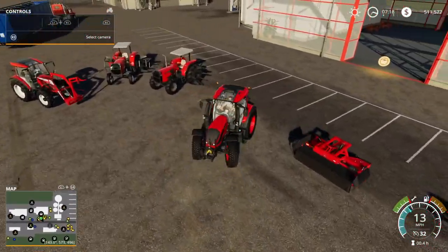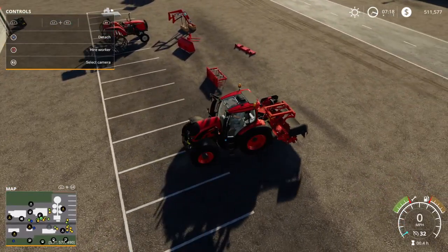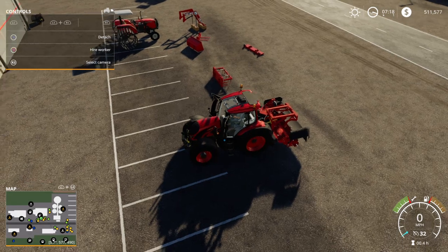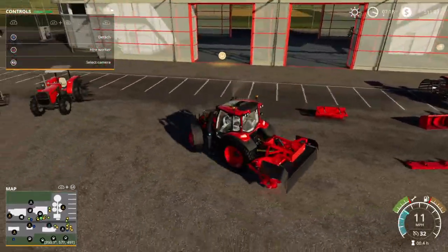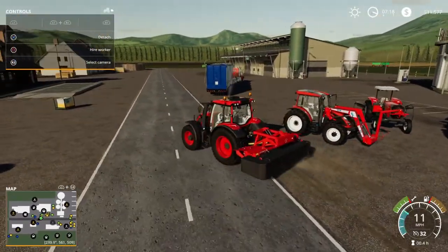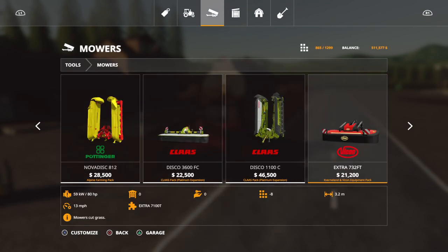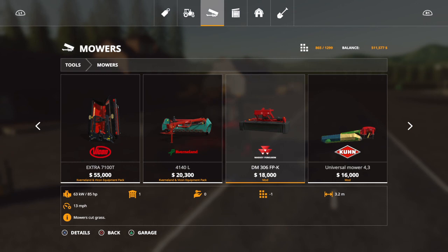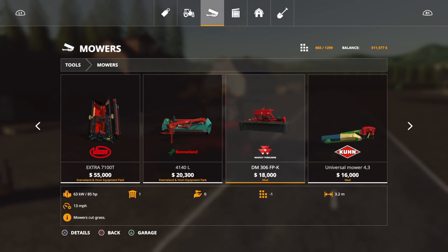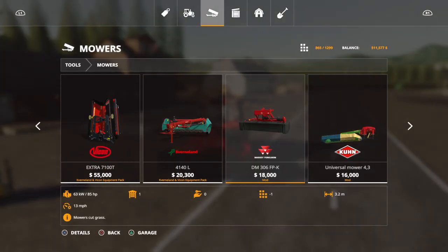Let's check out the mower - hopefully this works out a little better. This is a Massey Ferguson mower, you'll find it under mowers, and it uses 10 slots. It's a cool looking little build. Let's unfold it and see what it looks like. There it is - the DM306 FP-K at 18,000. Like I said it is 10 slots, 3.2 meters. It is what it is - no changing, no fixing, but still could be a very cool mower.